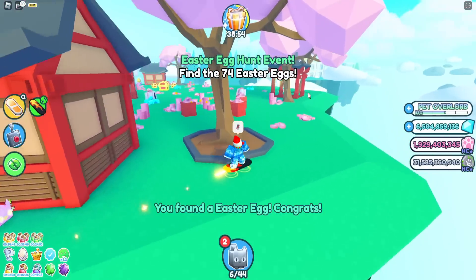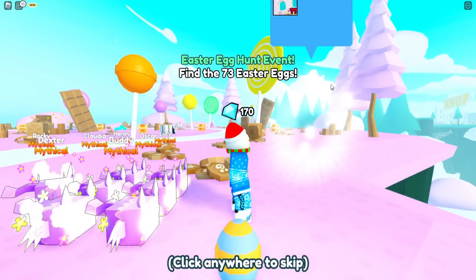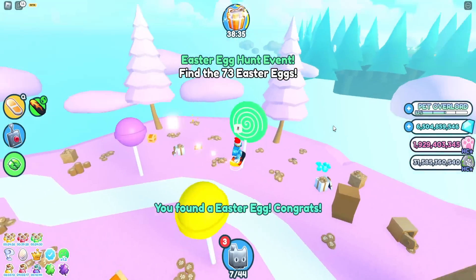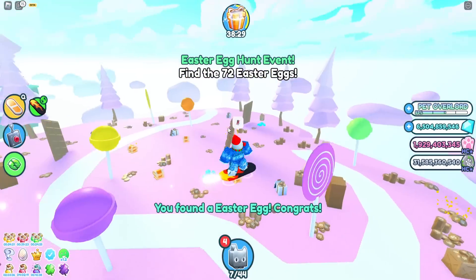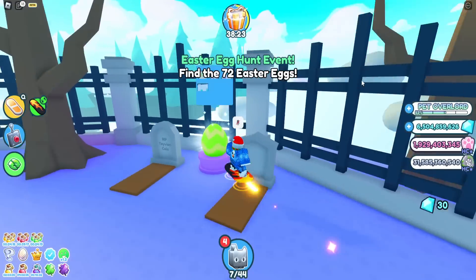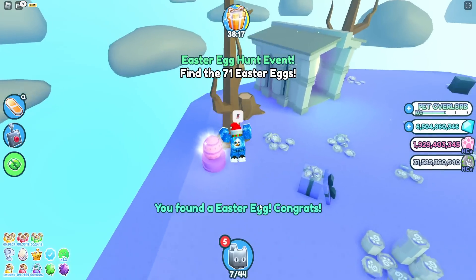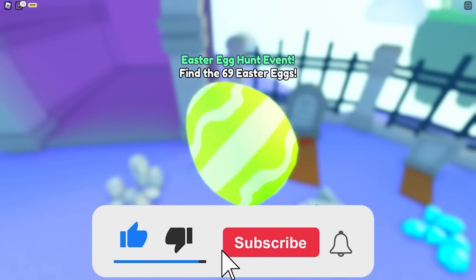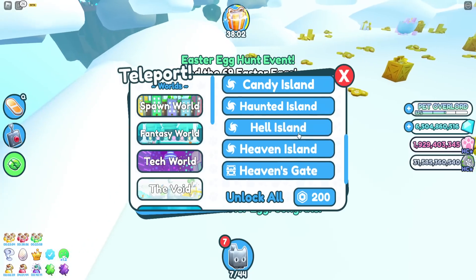It looks like it depends on what the egg looks like - if it looks a certain way it probably has a mythical. I have a feeling this one has a mythical - yep! Maybe it does matter what the egg looks like. Let's go to the haunted island. I think this one's gonna have an egg chick - boom, egg chick. And we have 69 Easter eggs left.